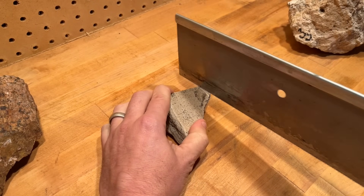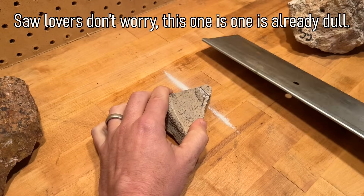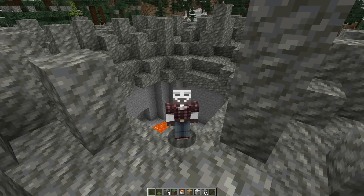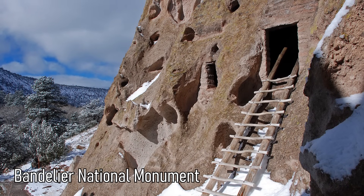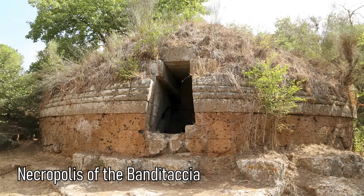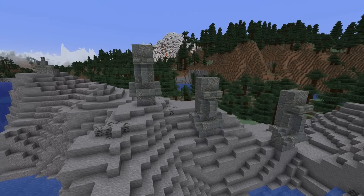Most Tuff is relatively soft for a rock, which makes it an easy stone to cut and carve. I can cut this one easily with just a normal saw. Throughout history, people have used Tuff as a building block. Early civilizations often used Tuff when it was available, either carving directly into the rock or taking blocks to build elsewhere.